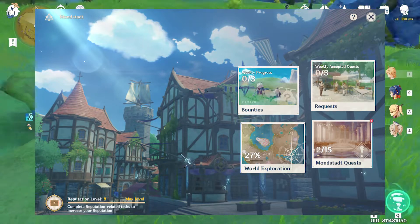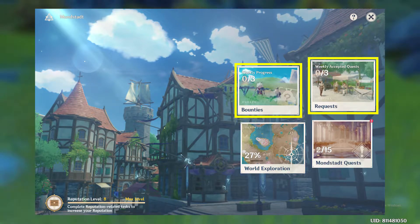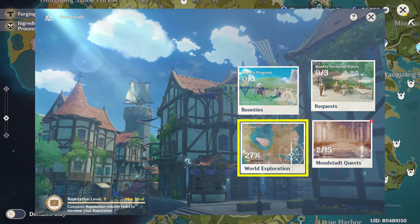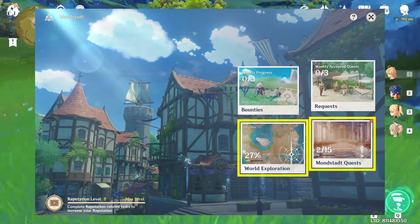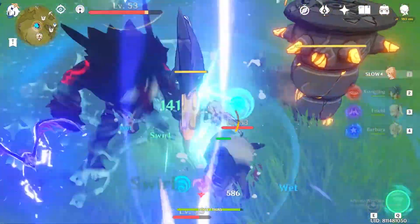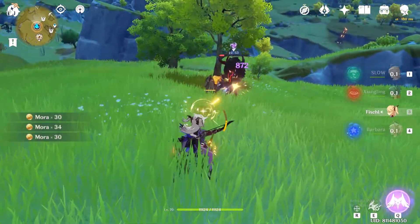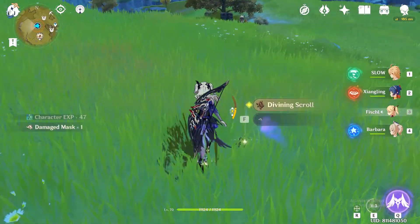The means to progress in this new city reputation system can be done by completing the bounties and requests added in this new update. There are a total of three bounties and three requests every week. You can also explore the world and complete quests in respective regions to gain reputation level. Note that reputation levels do not share experience between regions — the reputation level for Mondstadt and Liyue are independent of each other.